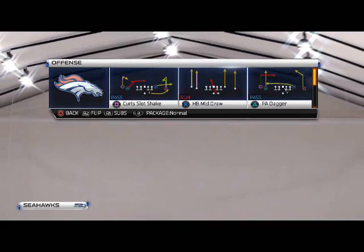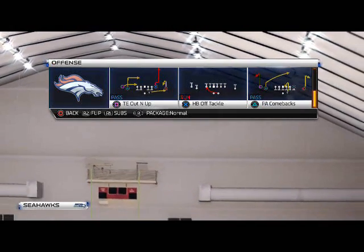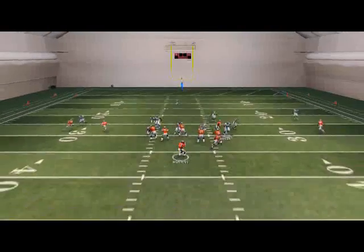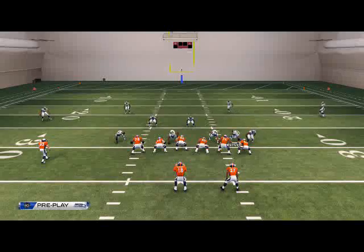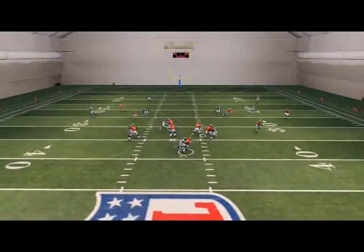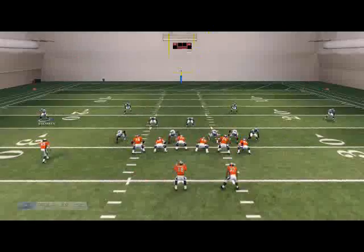The setup is pretty easy. You can set it up more consistently with our first setup — all you want to do is show blitz. When you show blitz, you'll see it's going to come in off the edge, just like in the instant replay I showed. That's sending five guys at the quarterback, just show blitz, and it's going to come in off that edge.